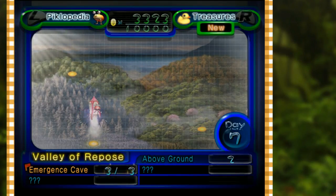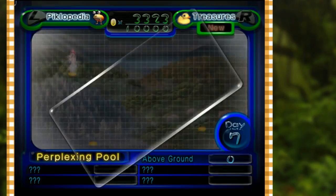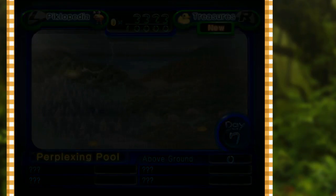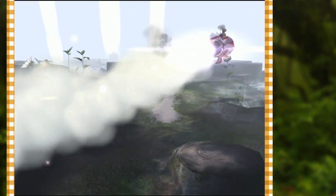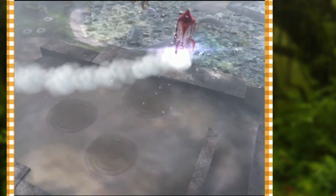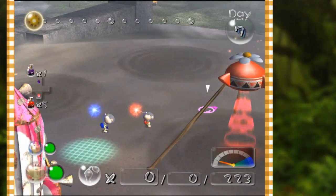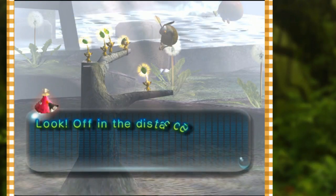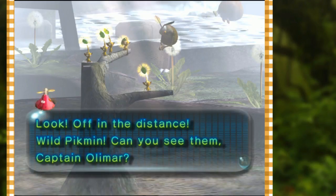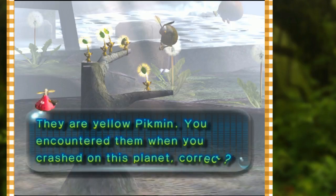Okay, a day where we actually make progress — let's explore the new area. Perplexing Pool, this will be good. Oh my god, there's so much water here. Let's go out and explore. Look at them boys, just chilling. Look off in the distance — wild Pikmin. Can you see them, Captain Olimar? They are yellow Pikmin — you encountered them when you crashed on this planet.